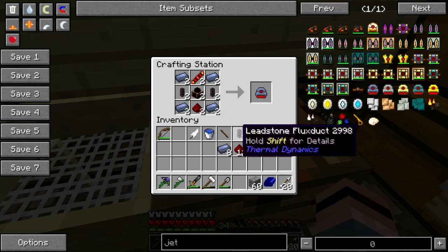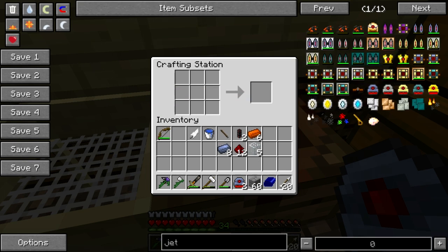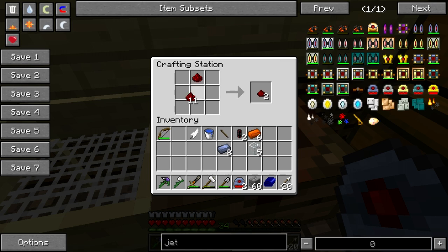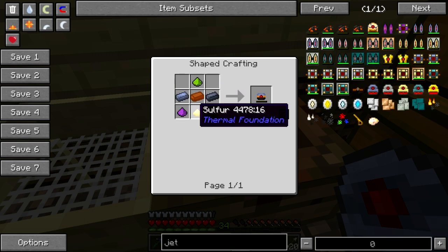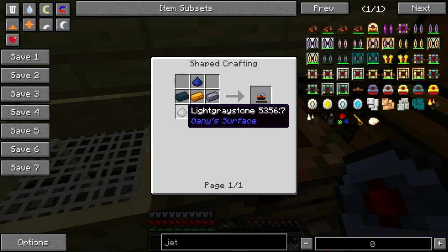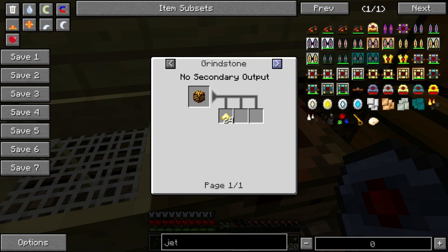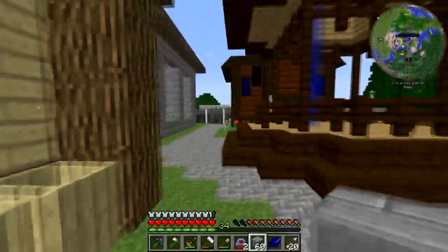I swear to god, if this does not charge in the cap banks, I'm gonna cry. I need the leadstone flux capacitor — whatever the hell you call that. Wait, that's a copper in the middle? Well, what the hell is it then? Lead, copper — oh, sulfur! How do I get sulfur? Wait — I've got sulfur. I know I've seen sulfur, where the hell is it?